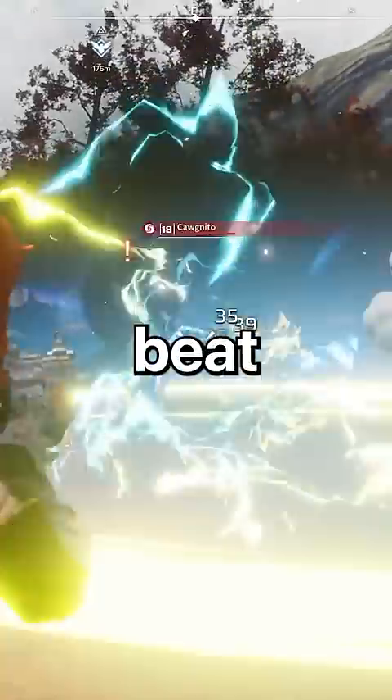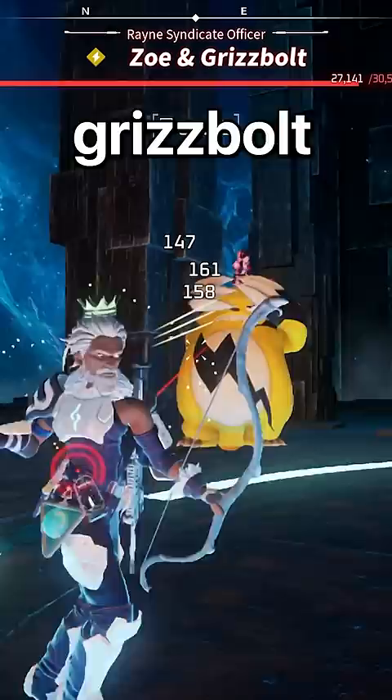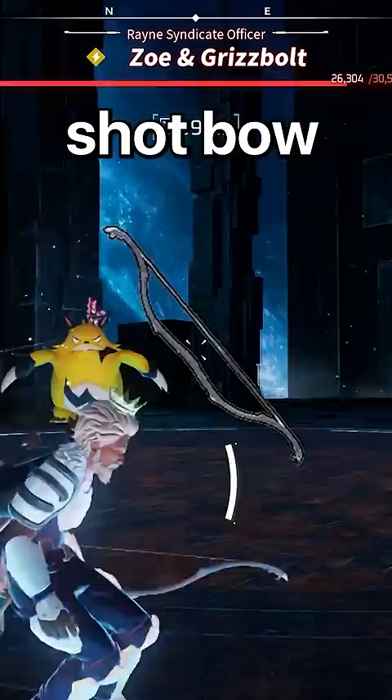Here's how to beat every Palworld boss and in what order. First, we have Zoe and Grisble. You're gonna want to beat level 15. The weapons you'll want to use are the triple shot bow, a fire bow, and a poison bow. For your pal team, have a group that's your level or higher.